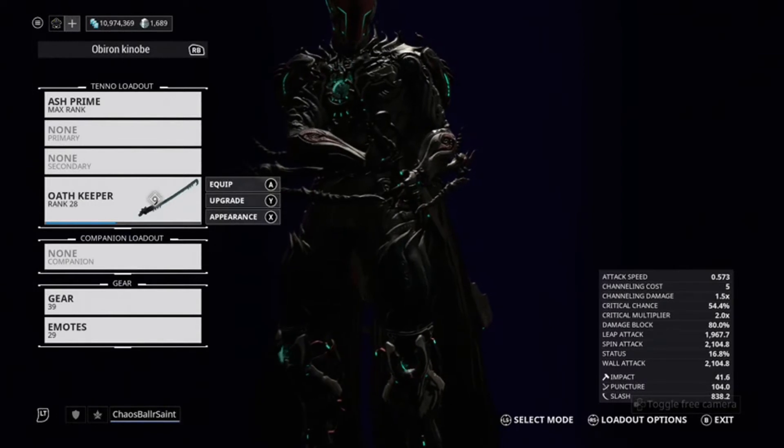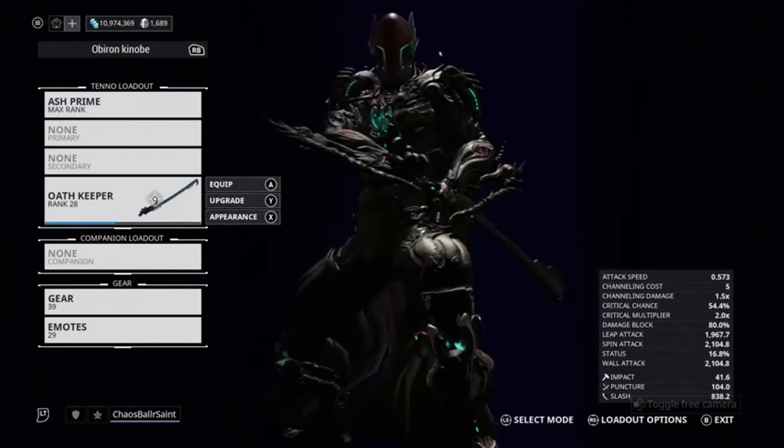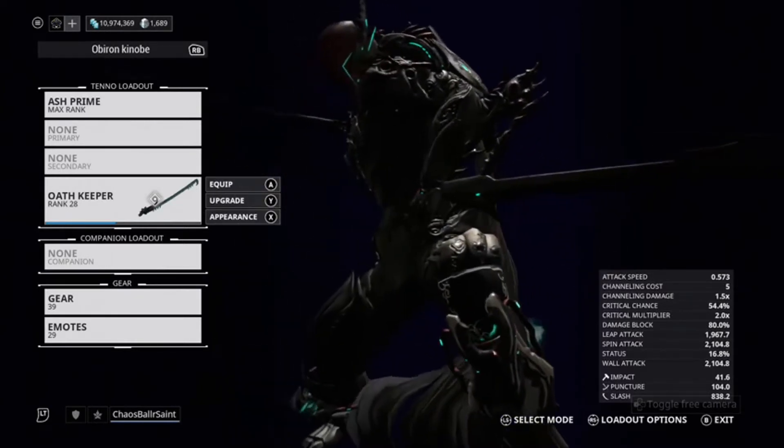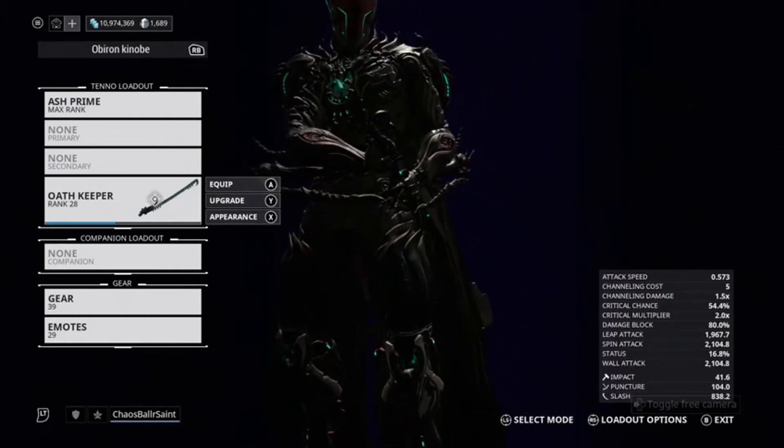The stats: that's 838 slash damage, which is pretty damn good. 104 puncture, a critical chance of 54.4% - but that is before my Blood Rush starts stacking - and a status chance of 16%, which is okay.